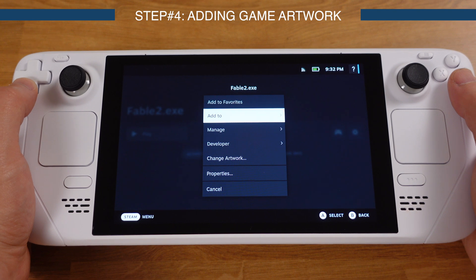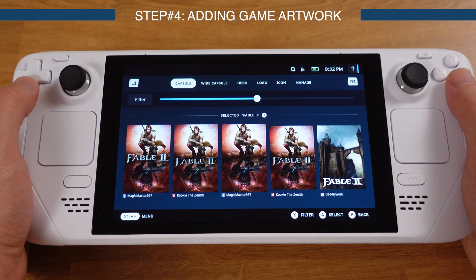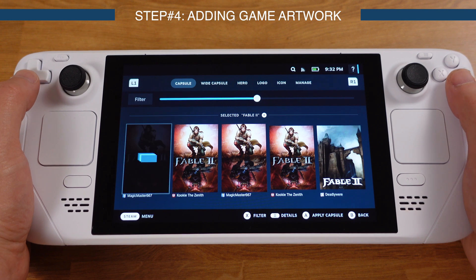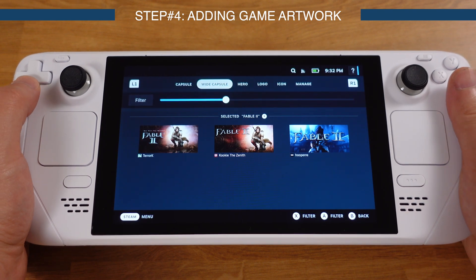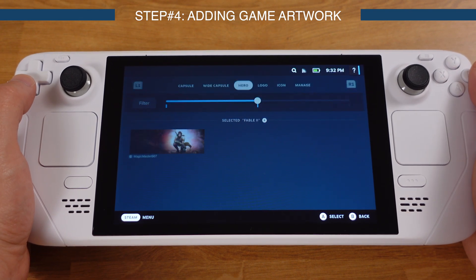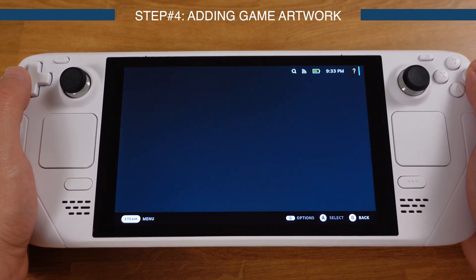Once installed, you don't need to set up anything for SteamGridDB — it's ready to use. Go to the game, click the gear icon, and you will see 'Change Artwork' in the list. Select that. If this is your first time opening SteamGridDB it may take a while to load. Once images are loaded, you can set up all different artwork types. We need to set up the Capsule, Wide Capsule, and Hero images — just pick any pictures you like and apply them. Then repeat the same process for Lost Odyssey and Gears of War 2.